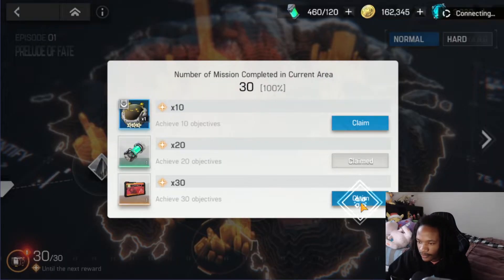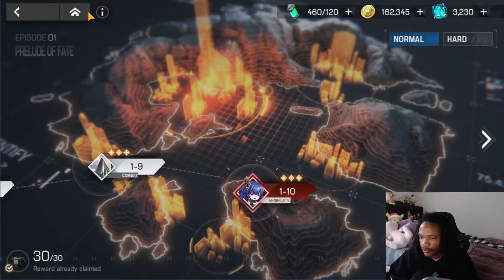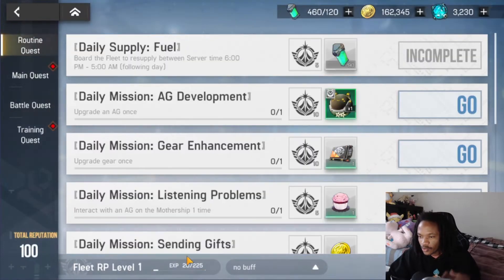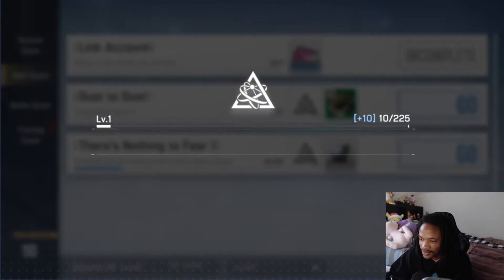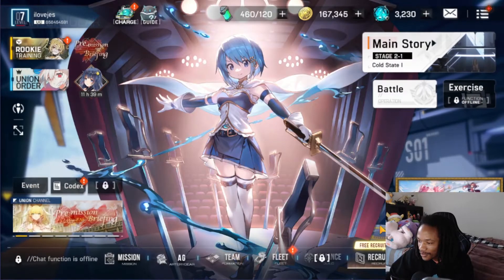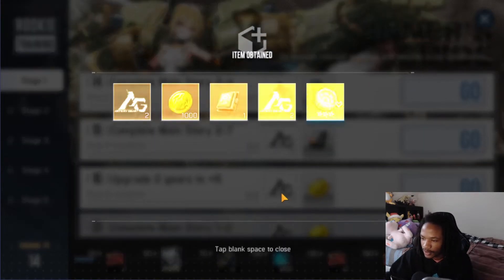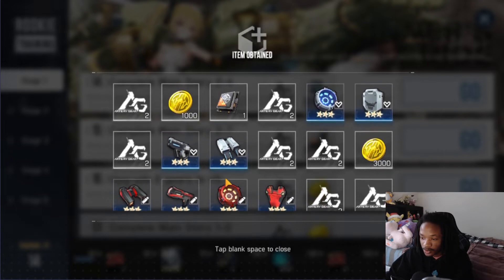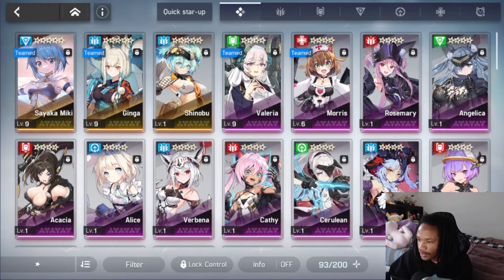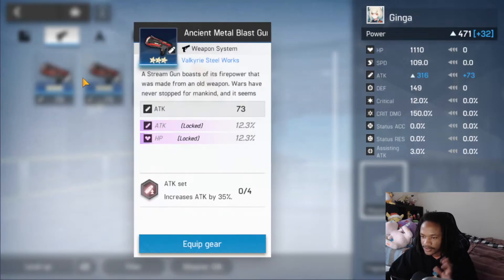We finally finished chapter 1-10, so let's claim the rewards — very juicy rewards. I've been playing Artery Gear since launch and I honestly forgot how many resources they throw at beginner players. At endgame you'd be happy getting one recruitment ticket a week. We got lots of decent gear — we'll put the HP set on Morris and the attack set on Ginga, and actually the HP set is better on Sayaka since she scales with HP.